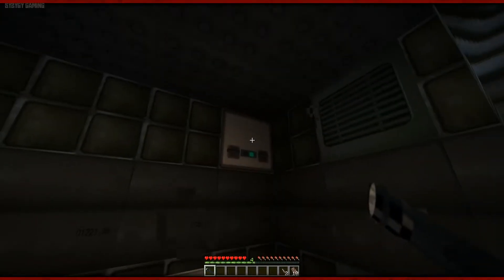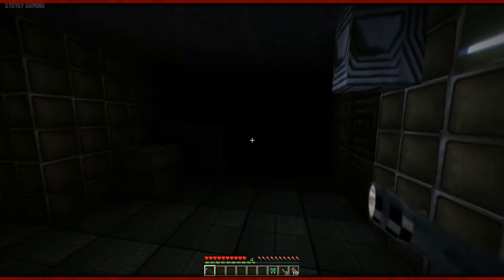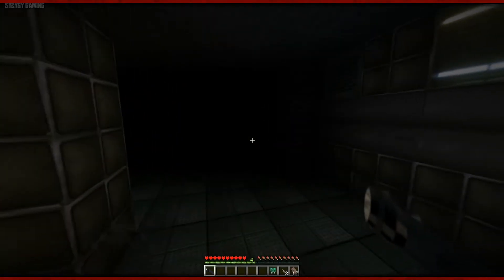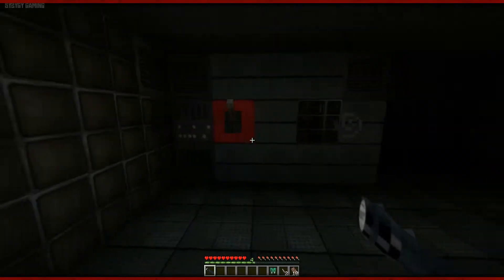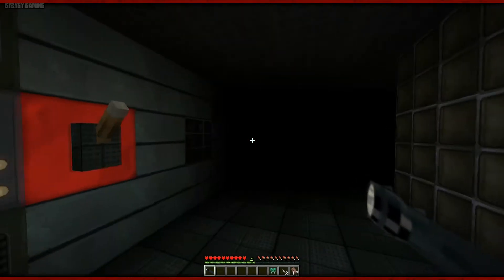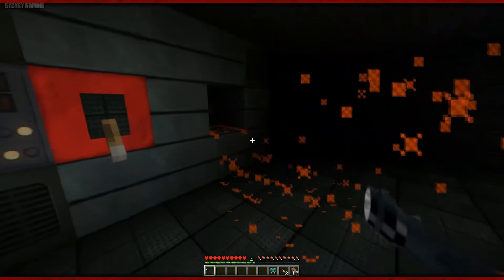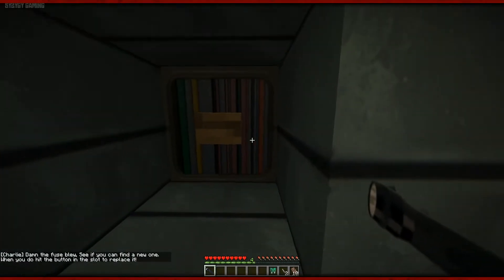Stick to the wall. Nothing. Fuse. We've got a big red lever. I'm guessing we're about to pull it. There's nothing around. The fuse blew so you can find a new one. We have a new one already so let's hit the button straight away.